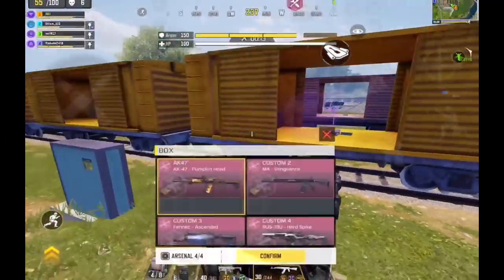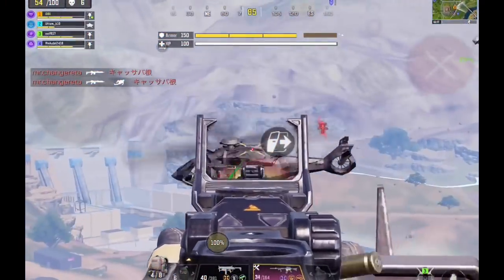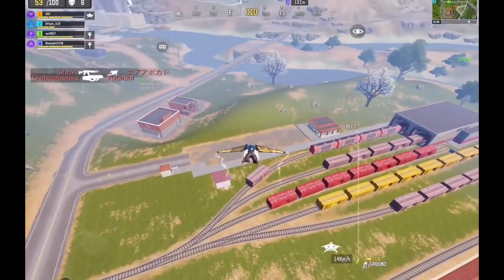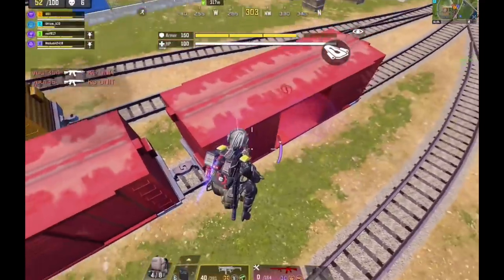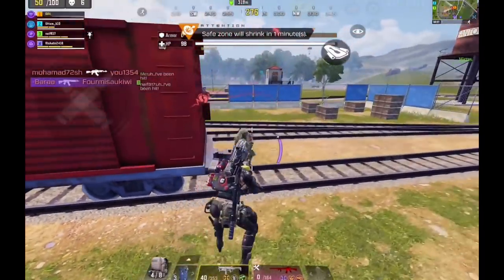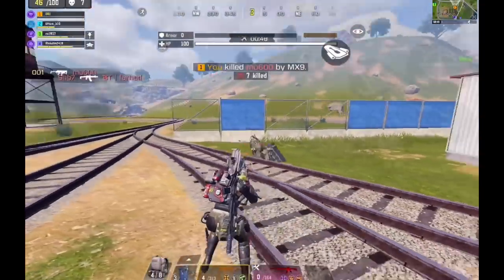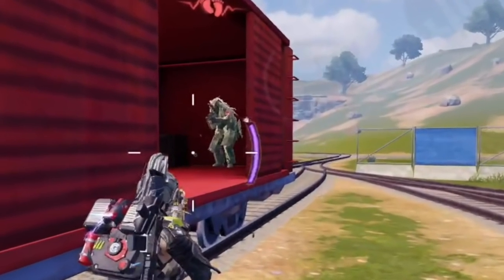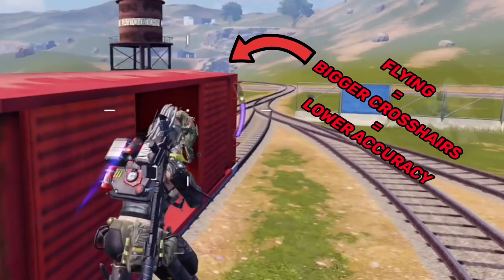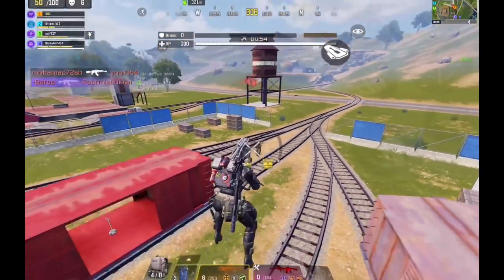After that we went for the first loadout airdrop and I prioritized getting my M4 first, since in blackout most of the fights are mid to long range. One thing to keep in mind about campers: when they're standing still their accuracy is at its best, so never underestimate them. You might be moving sideways or jumping to dodge their bullets, but when you do that you're also lowering your own gun's accuracy, so you might end up missing more shots and losing the fight — which was almost the case here, because this guy melted a lot of my HP even though I was flying.